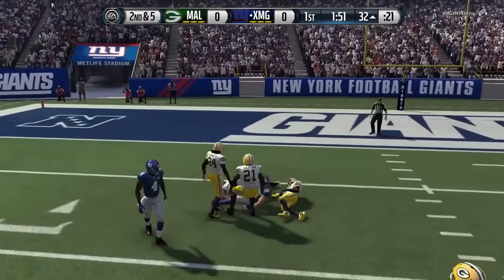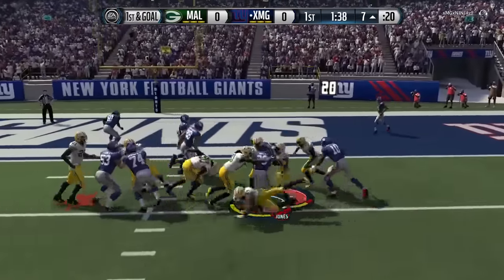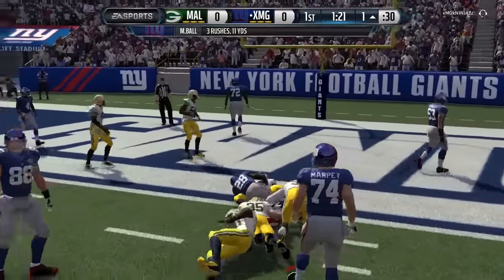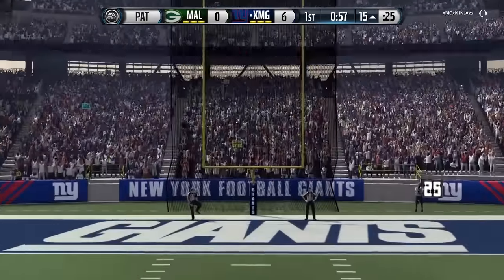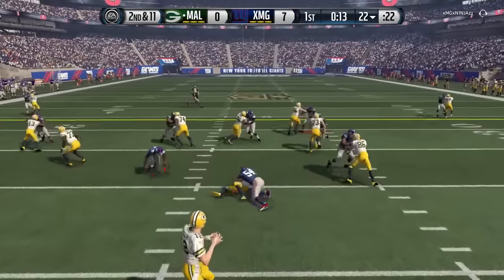RG3 looking and finding Jordan Reed for the huge gain down to the 7-yard line. First and goal, Monty Ball on the run play getting a gain of 3 on 2nd and goal. Another gain of 3 on the ground for Monty Ball bringing up a 3rd and goal from the 1. We come out in punt block formation because I thought he was going to do a QB sneak, but he audibles to a pass and gets the opening touchdown of this game at the end of the 1st quarter.